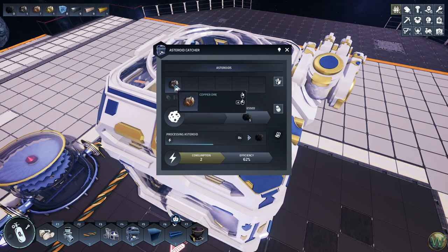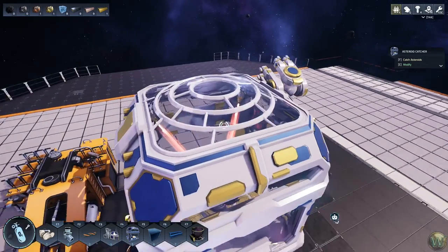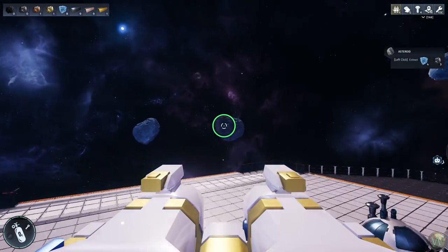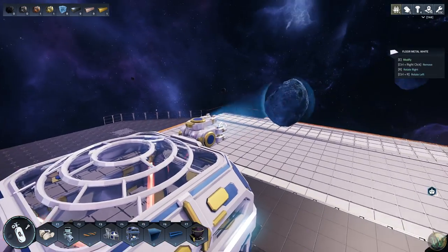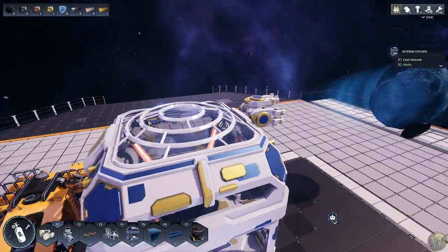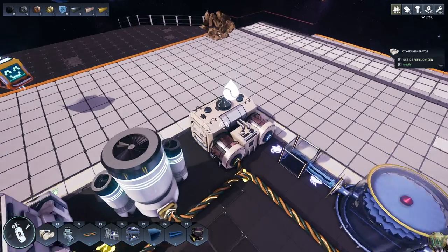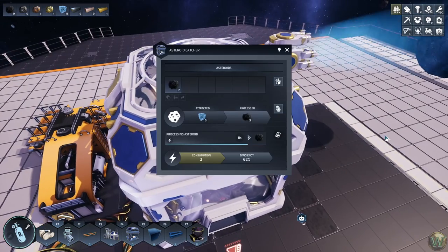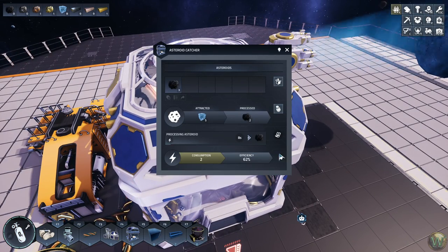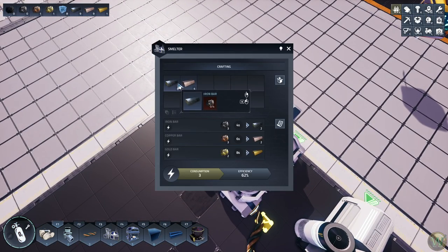We can pull the processed items out and feed them into the smelter. Now we're going to want to keep catching asteroids — we should do an ice one, but we can only catch one at a time with one catcher. It is slow, so it might be worthwhile to have a second one, but we don't need a huge amount of resources this early in the game.